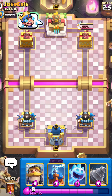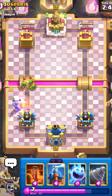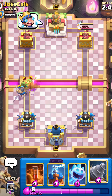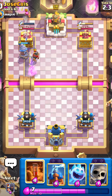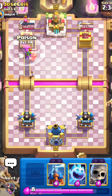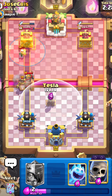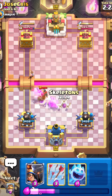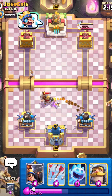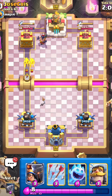The next deck I think will be really good is Goblin Drill. You might wonder — didn't Goblin Drill get nerfed? Yes, but I honestly don't think that nerf will matter that much. Sure, it takes a bit longer to get a Goblin out, but I just don't think it'll matter. Also, I'm not playing Evo Bomber anymore — I'm playing Evo Skeletons instead. I think every deck that had Evo Bomber is now just going to run Evo Skeletons for that quicker cycle.